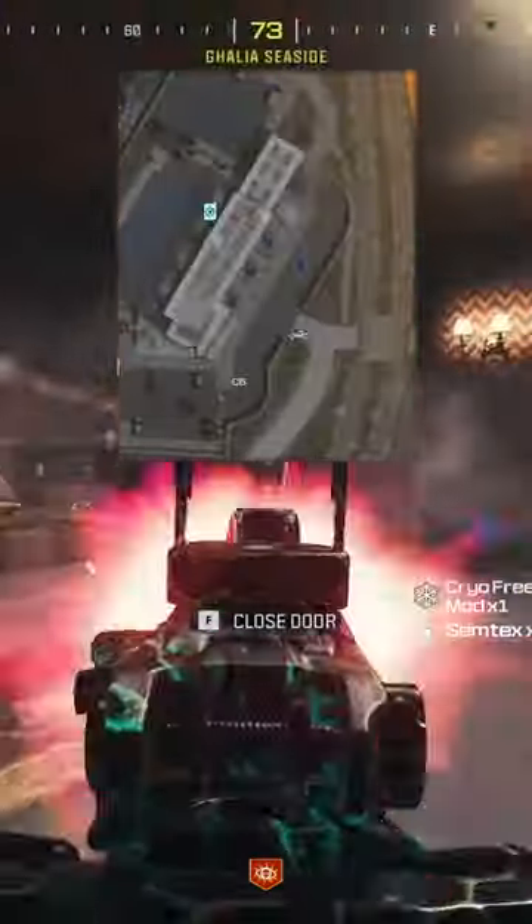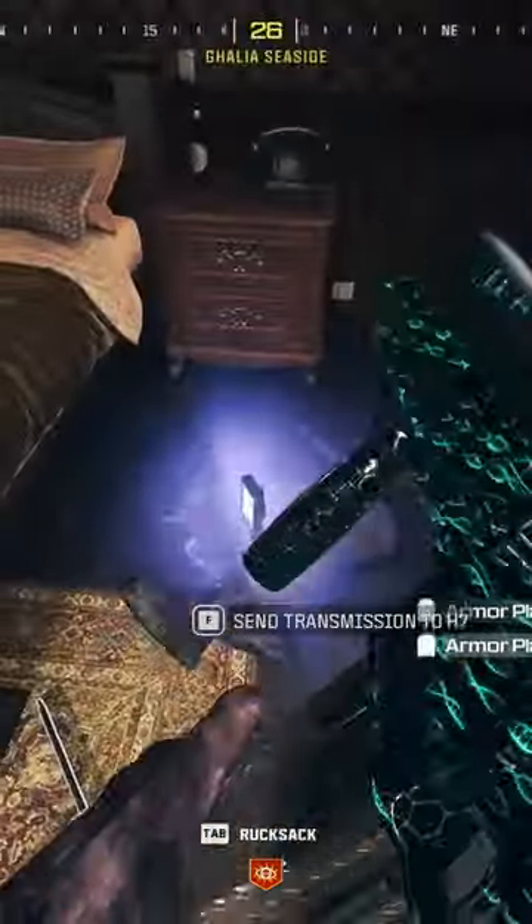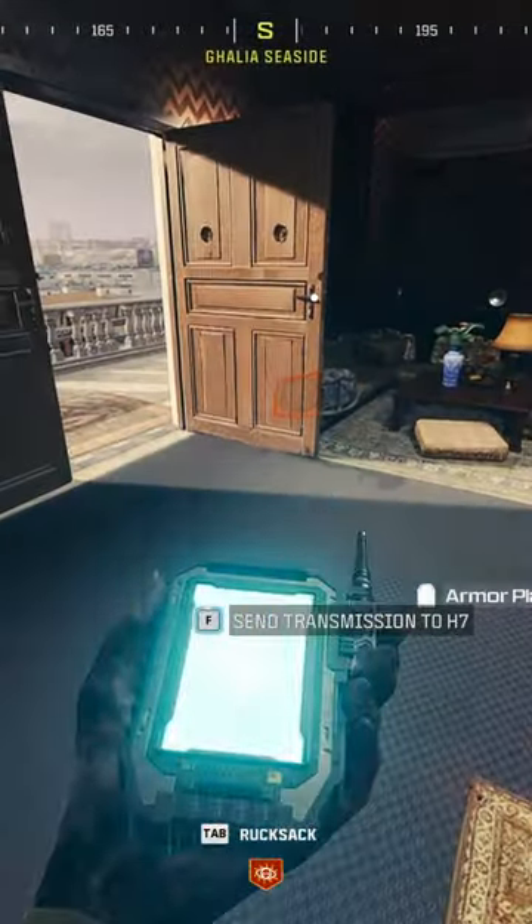After that, you want to go to C6 to kill the rook and send the final transmission to H7.